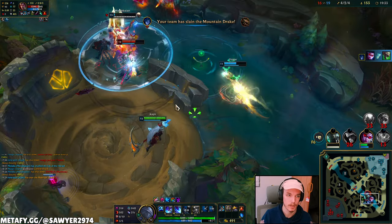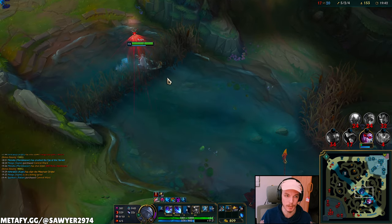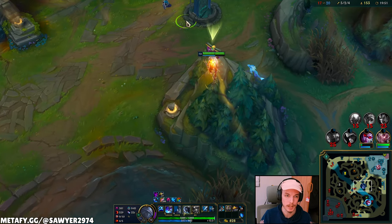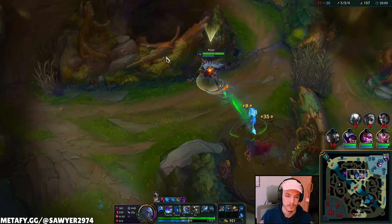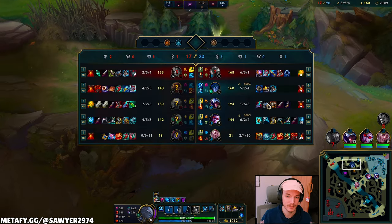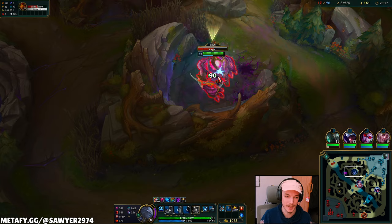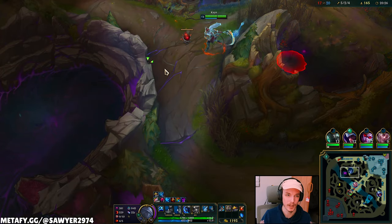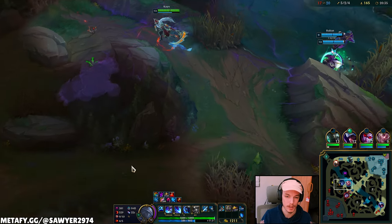The fight is just so scattered. W auto, Profane Q, E moving to approach Lulu and Brand. Without my E I'm just waiting, so I want to pull them into me with E, W. They're not biting. We got the dragon, but my Mordekaiser died and got shut down. The basics always remain the same on Kane — keep farming, kill those camps fast with Profane Hydra. It's 60 AD, 18 lethality, 20 ability haste, and the active deals way more than Tiamat. The lower the enemy the more damage it deals, and they only have to be below 50% HP.